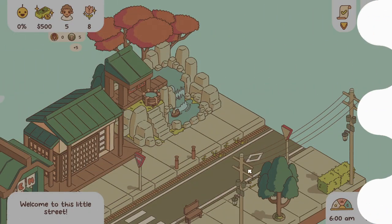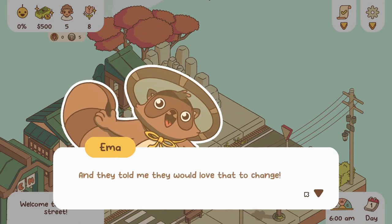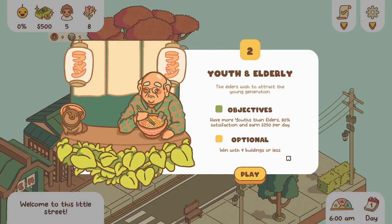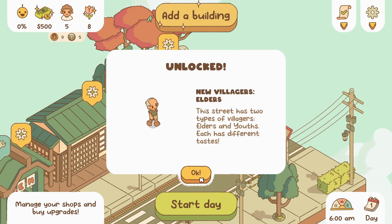Now we'll go to the next mission. 'Only old people live here.' We're going to a completely different street — I thought we were going to continue building on the other street. I like this, it gives variety. 'Only old people live here, and they would love for that to change. Can you make this street livelier by attracting younger neighbors?'